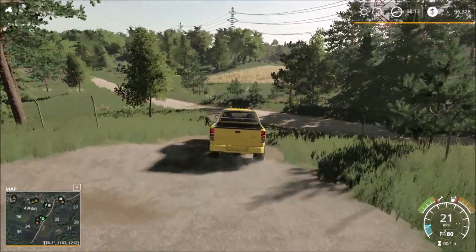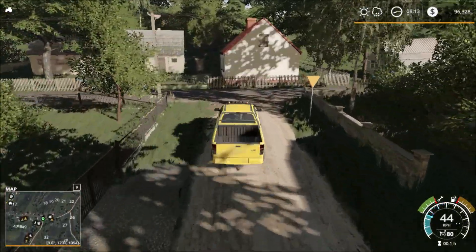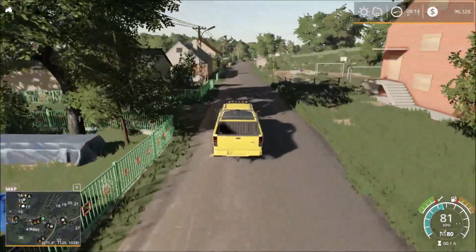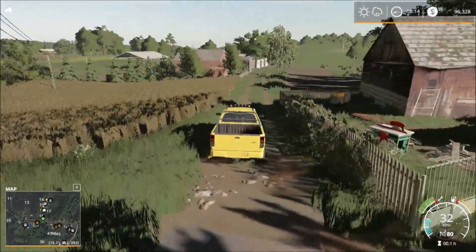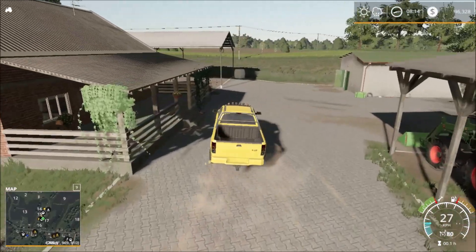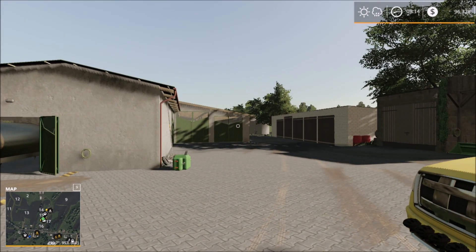So we can head back to the farm. It's a small map with a lot to do — overall a very nice small map. We're back at the farm. Here we have the cow farm — milk. Thank you for watching and I'll see you again next time. There's another new map to be showcased. Until then.